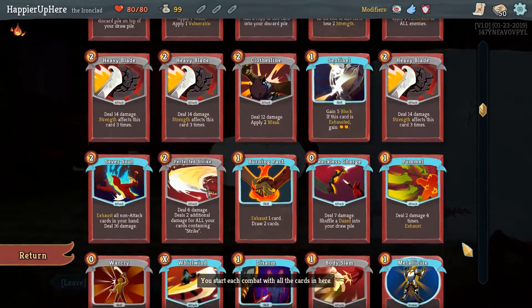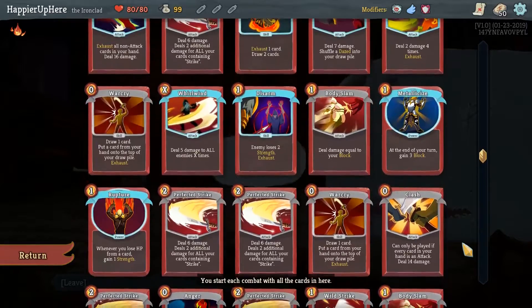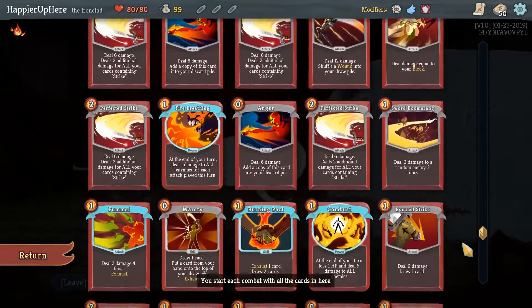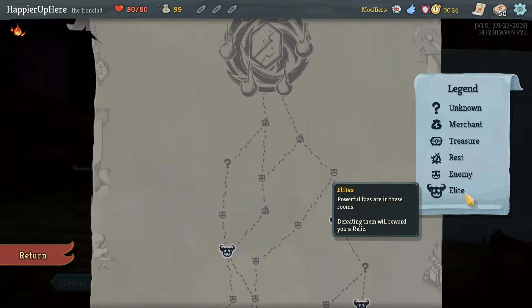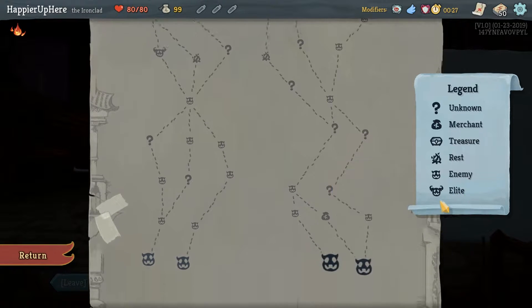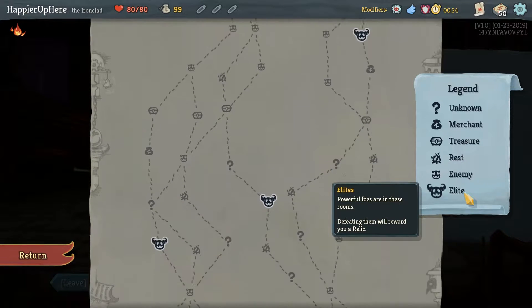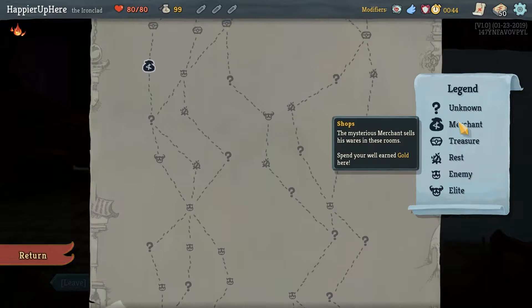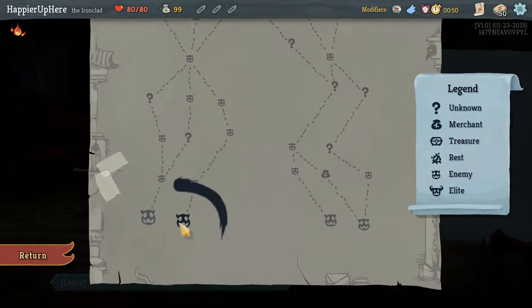Let's briefly review the Insanity deck. I see three Heavy Blades already, and wow — six Perfected Strikes. I don't see too many other Strike cards, but six Perfected Strikes is very good. We'll definitely try to go for as many collector bonuses as possible. With Blight we can hit all five elites on this floor. We'll also want to maximize question marks. For the second floor, I'll probably go for a shop, then just stick with the regular fights to gain more cards.